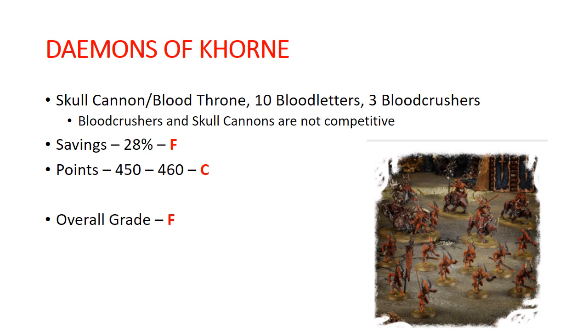Up next, Demons of Khorne. You get a Skull Cannon, which can also be built as a Blood Throne, 10 Bloodletters, and 3 Bloodcrushers. The Bloodcrushers, Skull Cannon, and Blood Throne are all not really competitive, so you're basically buying Bloodletters. This is also a decent source of things for summoning for Khorne, although you usually just want to summon Bloodletters. Savings is only 28%, so that gets an F. Points value is 450 to 460 — pretty average, gets a C. Overall I'm giving this an F, because of the lack of usefulness of the majority of the models and the lack of savings.